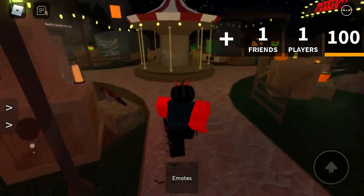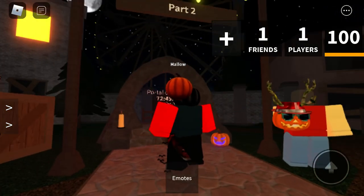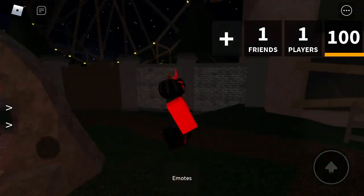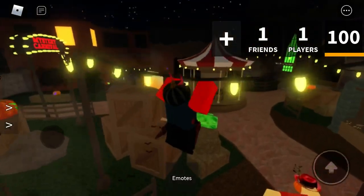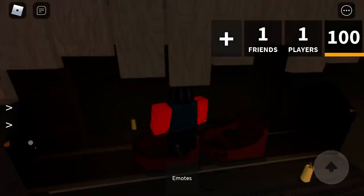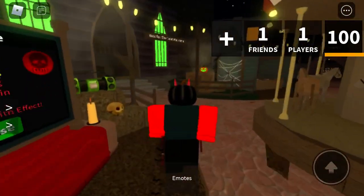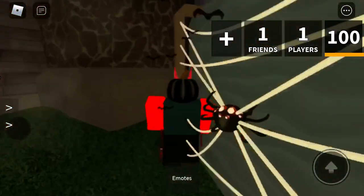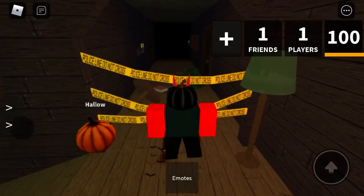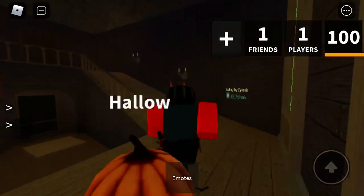Look over here — if you go over here it shows Part Two. My theory is on Part Two we're going to be teleported outside of the map and actually be on the rides in Murder Mystery 2. That's my theory, I don't know for sure. There's a lot of stuff over here — pumpkin stuff, tape over here, you can't go over there. This thing is new, it's pretty different. Zealik did a very good job on the map, it looks very good.